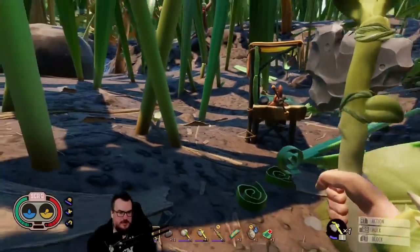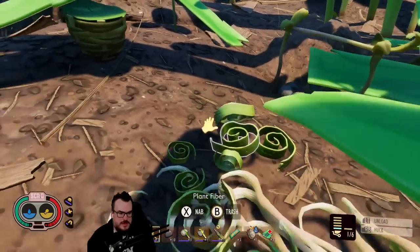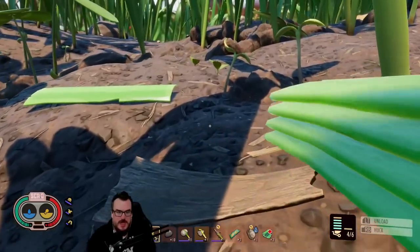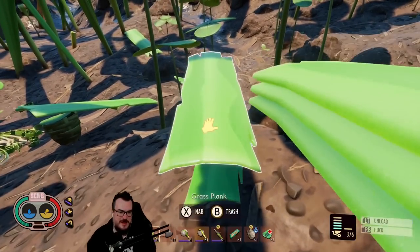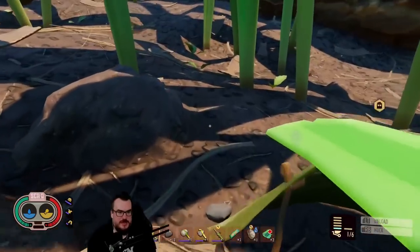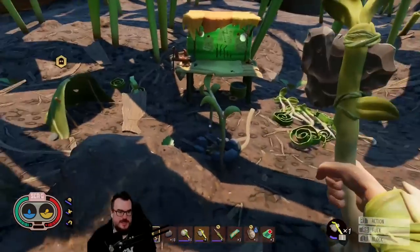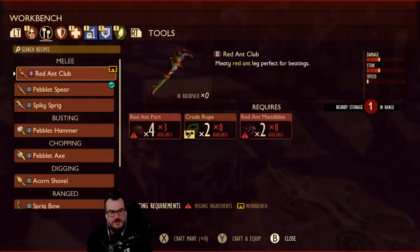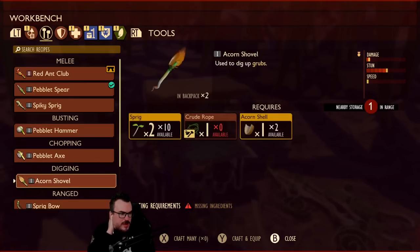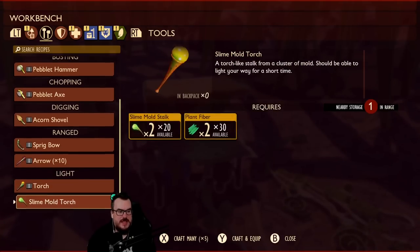I'm gonna clear out this area a little bit. It'd be nice to have some more lights here. Go pick up all this shit. This game has been super fun, super super fun. I like how you can make stacks of lumber, that's kind of cool. Let's see what we got — red ant club, more spears, spiky sprig, pebble hammer, pebble axe, acorn shovel. I haven't seen a gnat. Torches — slime mold. We want to go do some science too.